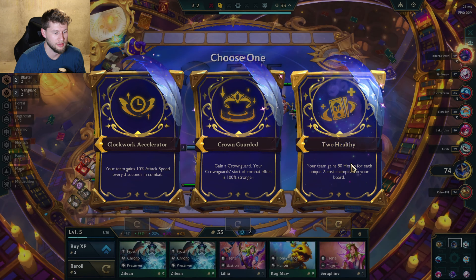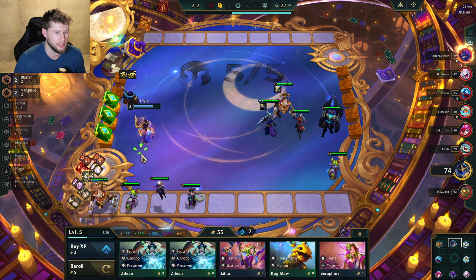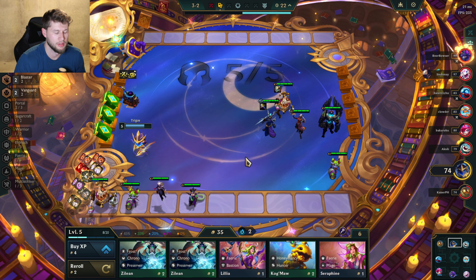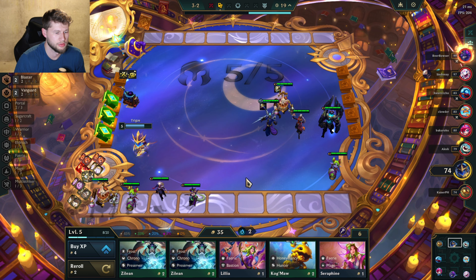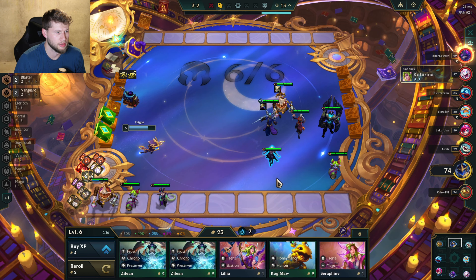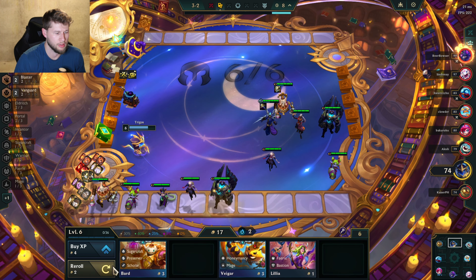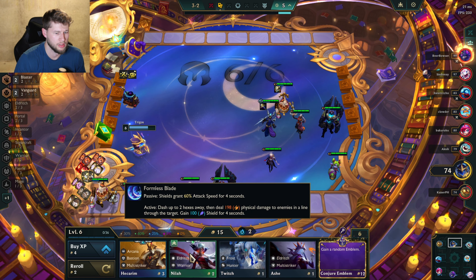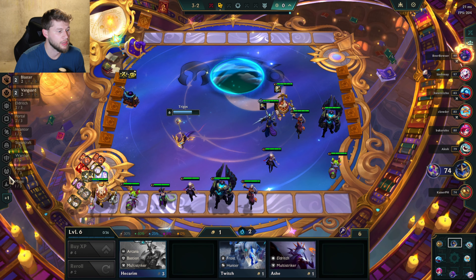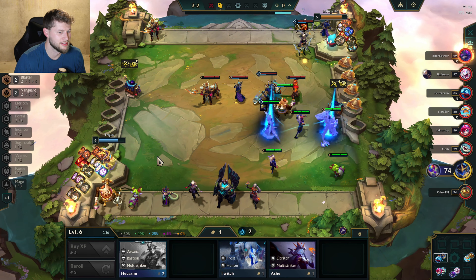Health for each unique two-cost champ on the board — maybe. I think I'm gonna do that, yeah, because everybody is a two-cost so that would actually be really nice. I'm gonna push level — I think that'd be good. Re-rolling: Syndra and Galio. Re-roll up to two more times — Nyla. Gain a random emblem — hopefully it's good. That was very random and honestly awful.